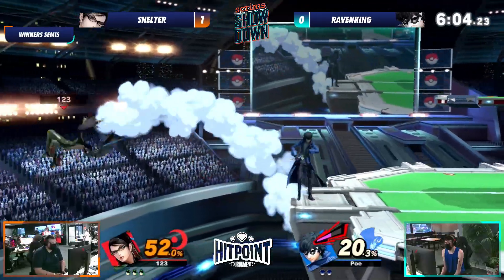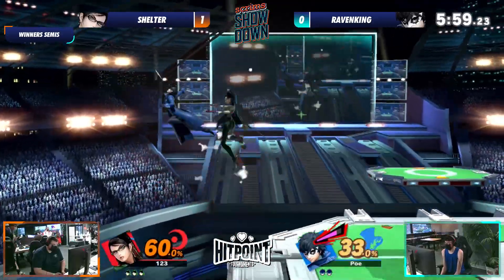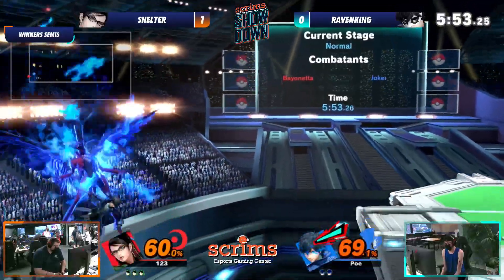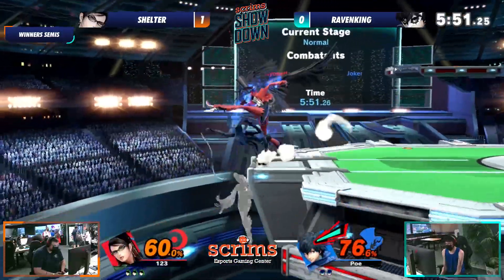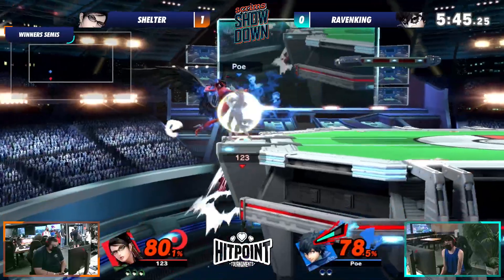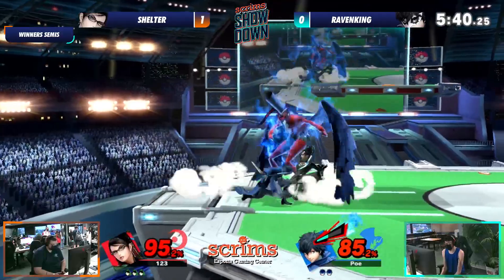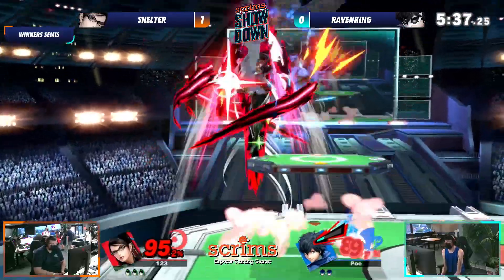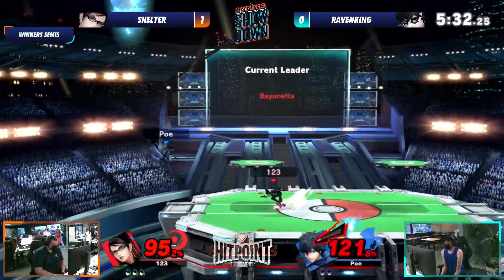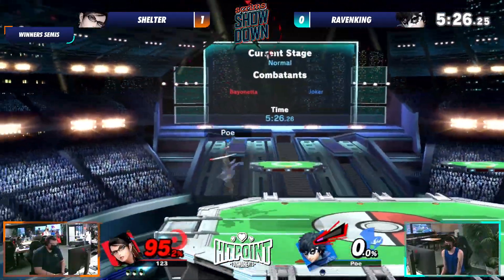Shelter on fire today. Raven King does now have his first set of stage control. He's not going to get the up air he wanted. That bat within coming through. Shelter is looking to take a whole stock. We're seeing Shelter go for all this stuff. Arsene allowing Raven King to get out of that right there. Shelter doing a really good job of just keeping Raven King patient enough to throw out an option, feel unsafe, and then punish him for it. Another up tilt back air — he's up three stocks to one again.